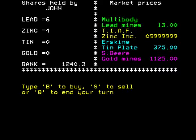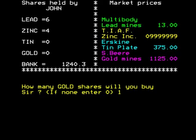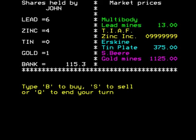Now we're going to buy one gold share. I notice there's no sound in this game, but it's not really a problem — it's a buy-and-sell game, you don't need sound. Sound is there if you need it, but you don't really need it with this type of game. We've got 115 pounds left.